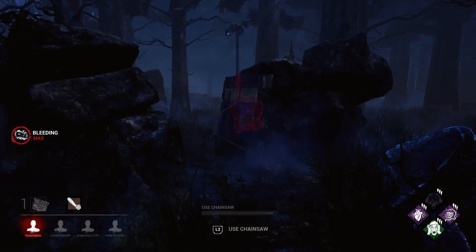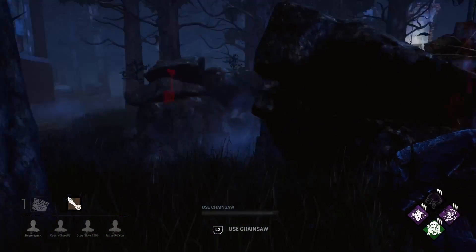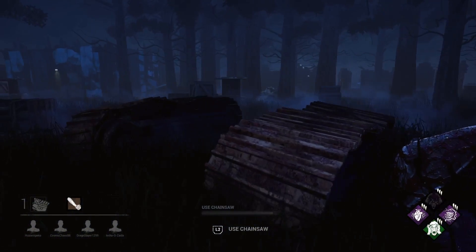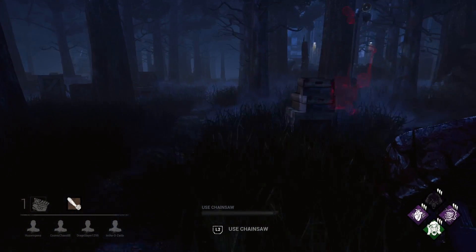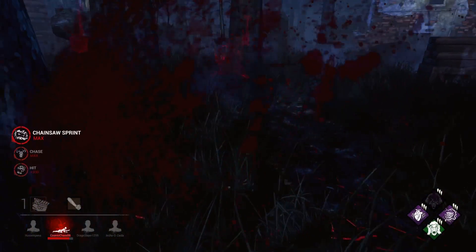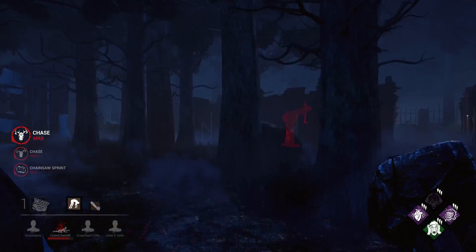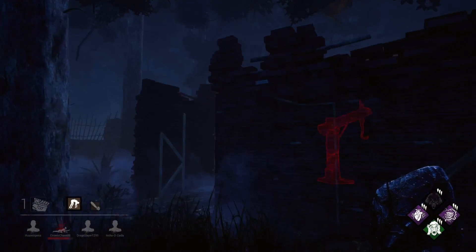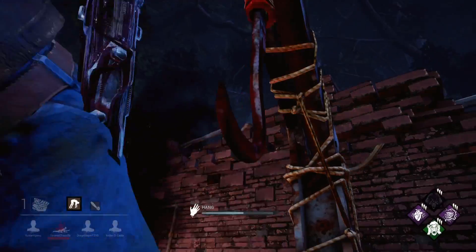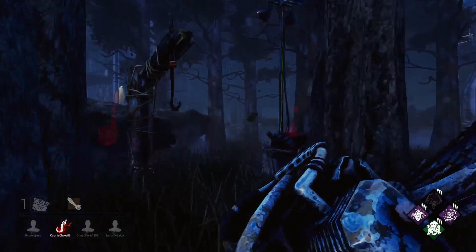I would always urge all killers that if they're in so much control in the game - where there are loads of gens to do and nobody's really doing anything - that's the time the killer should really push for the double pip. Max out all his emblems: all his Devious, Chaser, Brutality, and Destruction by destroying and kicking pallets. And if the gens get down to one or two, don't even panic unless the gens are really pumping and ready to pop. All he has to do then is kill one or two of the persons on death hook - that's your best way of double pipping these days.